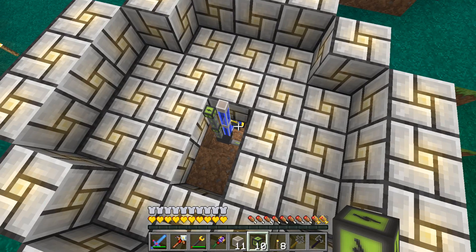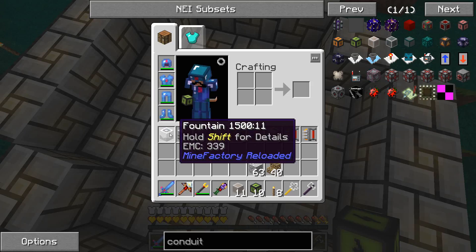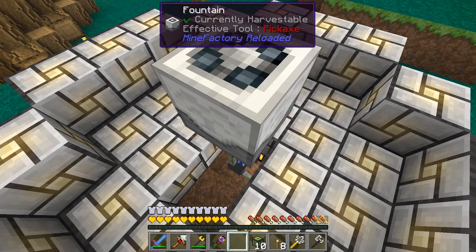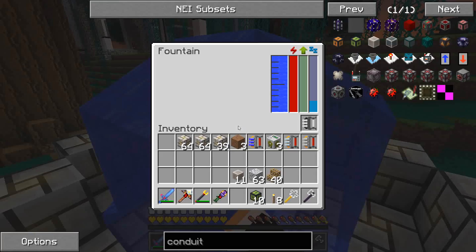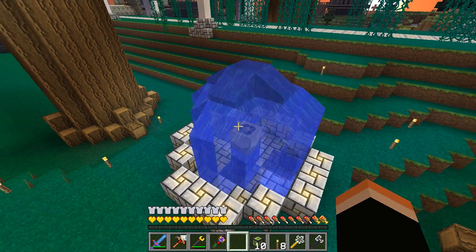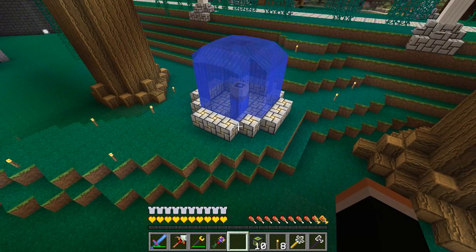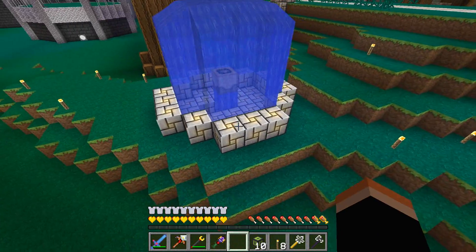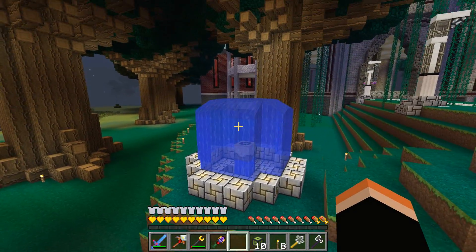It looks like it's connected and there's water flowing, so I know I don't have to set the export always without redstone signal on that fluid conduit. Let's put the lapis upgrade in there. I hope it doesn't fill over - it looks like it's fine. That's exactly the width that I wanted.